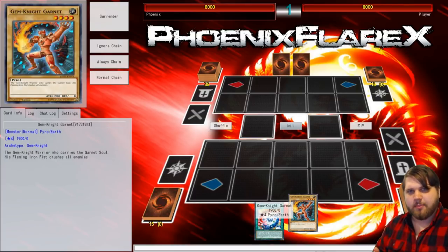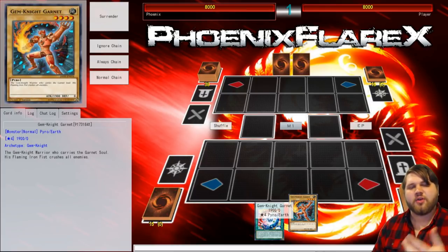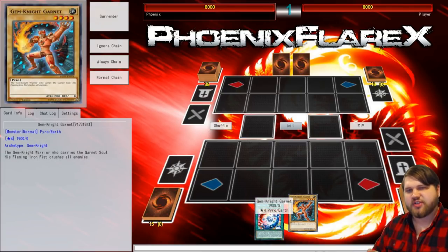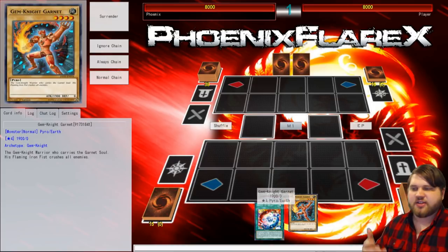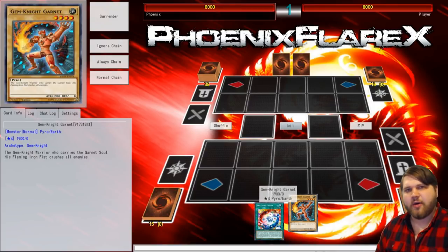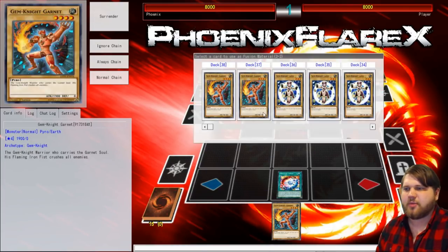It requires Brilliant Fusion plus any Gem Monster. I may go through a different iteration of the combo showing you what you do with Gem Armadillo, or at least the starting stage of it, because it is very easy to misclick very quickly and easily, assuming you can do certain things, and then you end up ruining the combo. Gem Armadillo does work, but you have to do a slightly different step that is very important, or else you cannot recover if you are trying to do your FTK. You need Brilliant Fusion to send Block Dragon to the Grave, and then any Gem Monster that can be Normal Summoned or summoned out of the deck off Unexpected Die. It just has to be a Gem Knight Monster or a Gem Monster. Basically it lets you FTK with Lady Lapis Lazuli and Master Diamond.